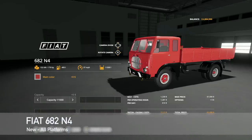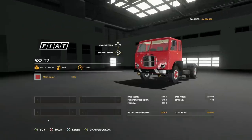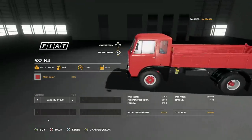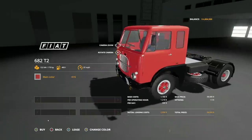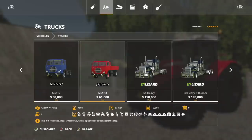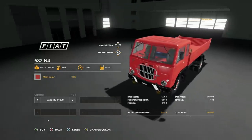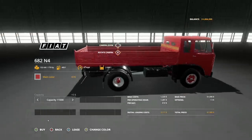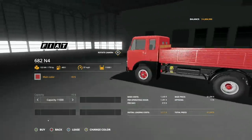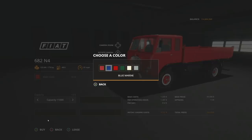First up, new mods for all platforms: we have the Fiat 682 N4. This is by Pepe978 - we've talked about this in farm news. This is the tipper version of the very recently released and extremely popular 682 T2. We have 179 horsepower, 400 liters of fuel, 37 miles per hour, and 11,000 liter capacity to start with.